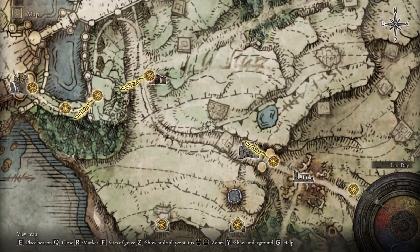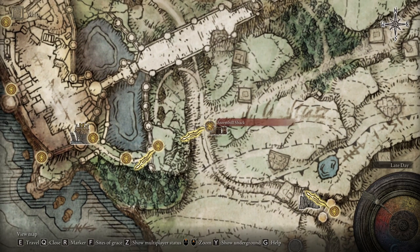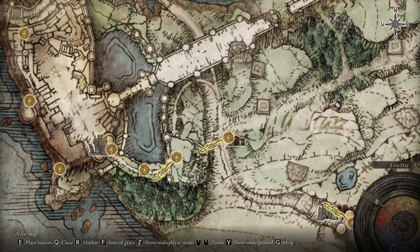You want to come up here through the gate, run past all the enemies, and get up to this shack right here. There will be a campfire there that you can grab, and then we'll continue on up to where we need to go.